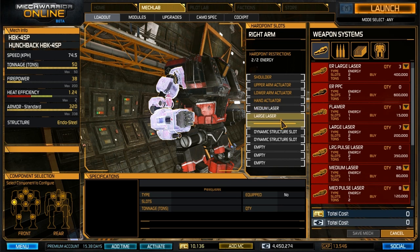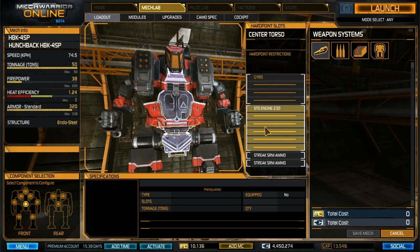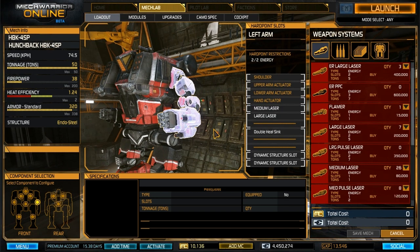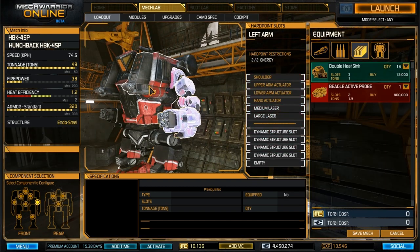Let's jump into the mech lab. Starting on the right arm: I've got a medium laser and a large laser. Right torso: a Streak SRM-2 and two double heat sinks. Center torso: obviously the standard engine 230, two tons of Streak SRM ammo. Left torso: Streak SRM-2 and two double heat sinks. Left arm: a medium laser, large laser, and a double heat sink.